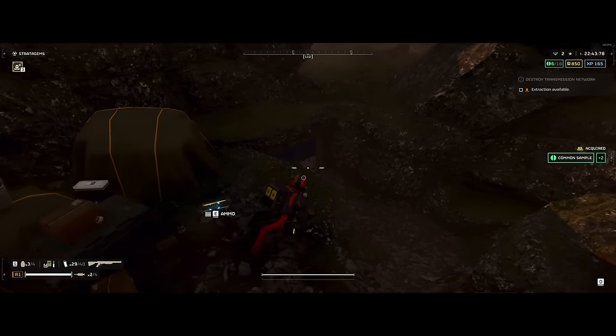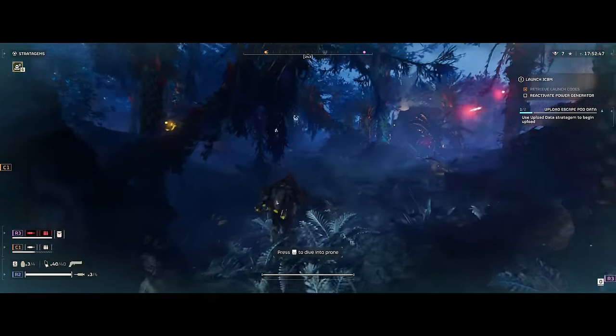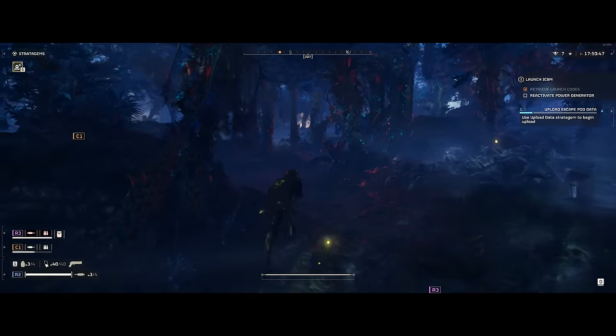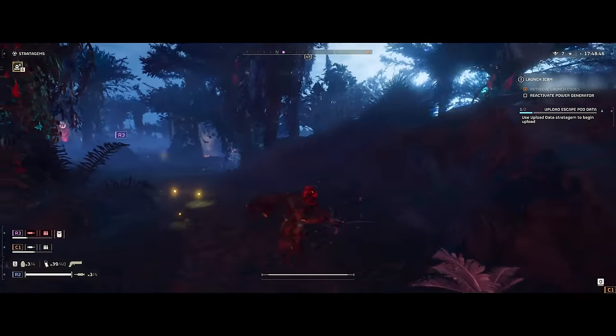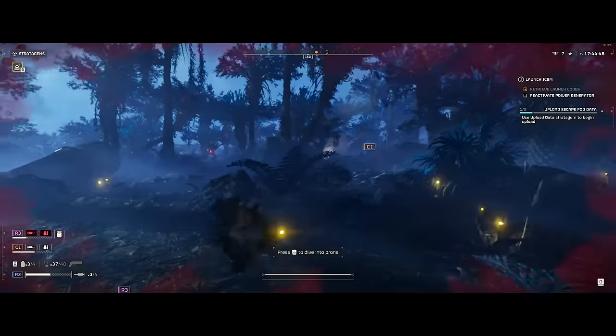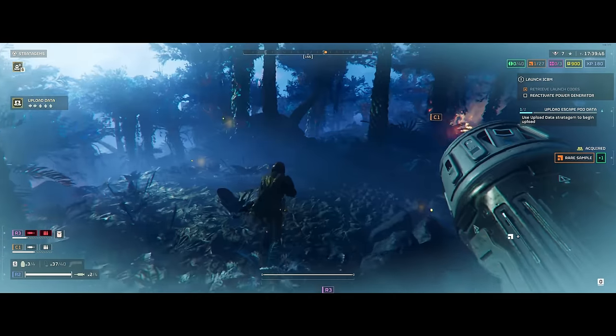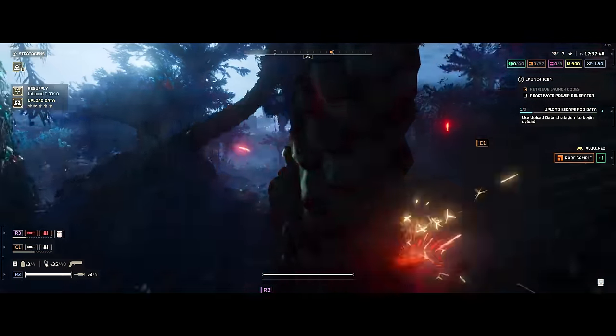The break action shotgun cannot open containers. The most important idiosyncrasy of this weapon is that it is a pickup found randomly on the map and not on every map either, so you're never going to be guaranteed to be able to get one. You're going to have to queue up with your cowboy build and hope you find one - and if you don't, then just play as is with whatever you brought.